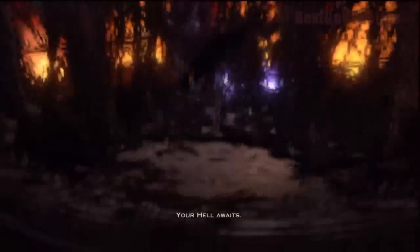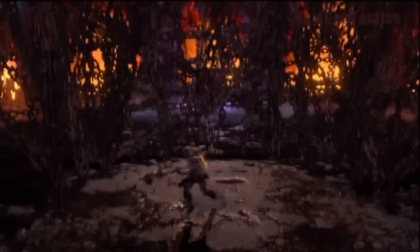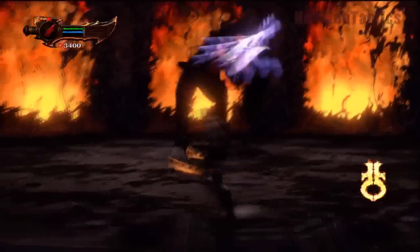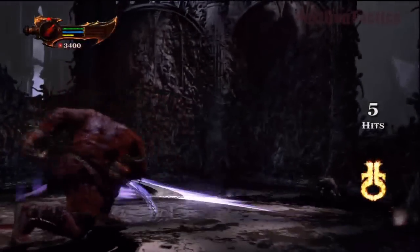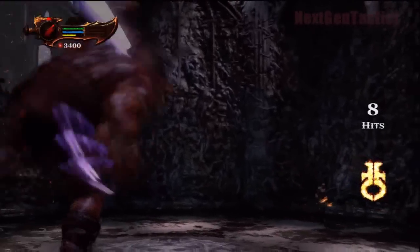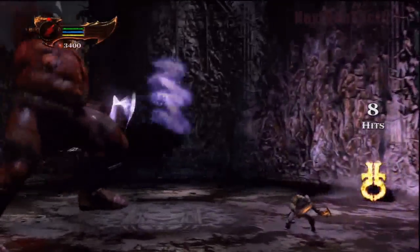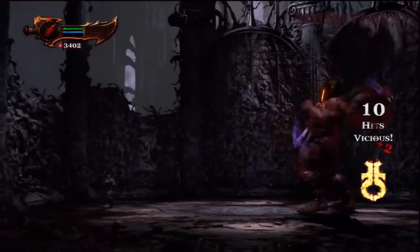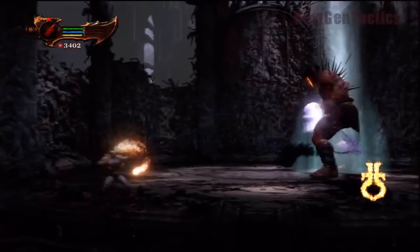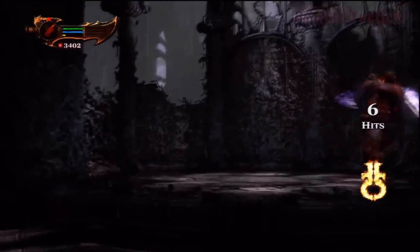Now he's going to do a different attack — there's not a whole lot you can do to avoid it. Try to jump and glide. He's going to jump up again, so double jump and glide to avoid that. At this stage he's got a couple of different attacks: the one-two-one-two, which is basically a four-pronged attack, and the swinging attack.